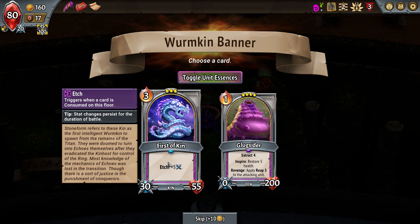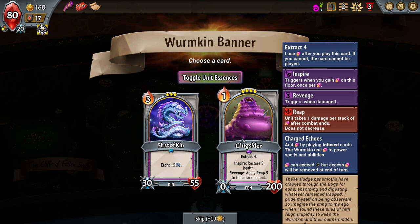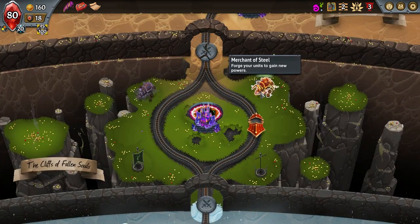Let's go for the Wyrmkin Banner. Etch — triggers whenever a card is consumed on the floor. Glug Slider: Extract four, Inspire, Restore five health, Revenge — apply Reap 5 to the attacking unit. Wait, what the hell? I have to have four charged echoes to even play this guy. Inspire triggers whenever you gain charged echoes on the floor. I feel like I have to pick him up. Revenge adds Reap 5 to the attacking unit — I'm going to grab that because it just sounds like it has so much interesting potential.